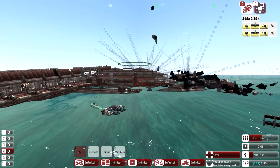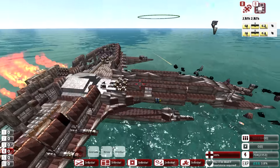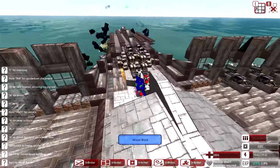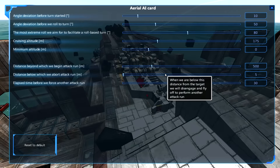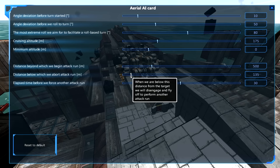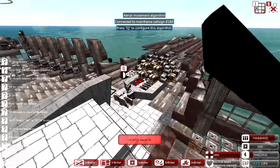Okay, I think I know what that is - we have to adjust this AI little module right here. So many things to adjust. It's the 'distance below which we abort attack run' setting. Yes, this should be way higher - a lot higher. Something like that. Okay, I think we got it. It's ready to build this thing in the campaign.